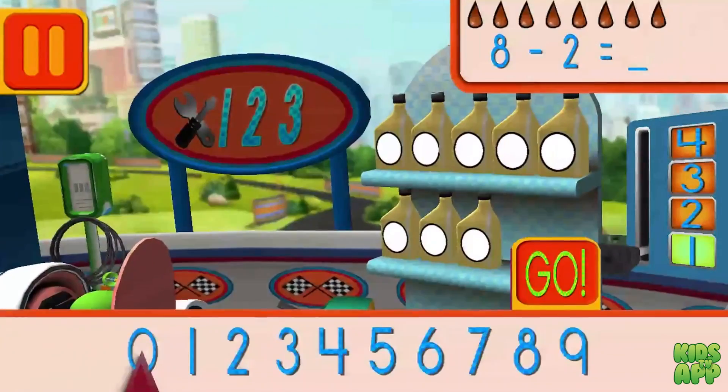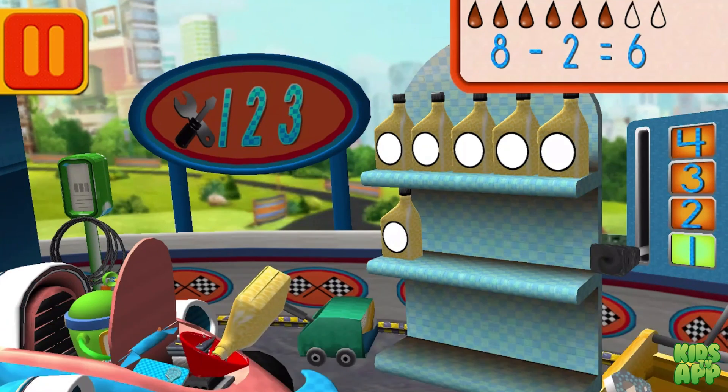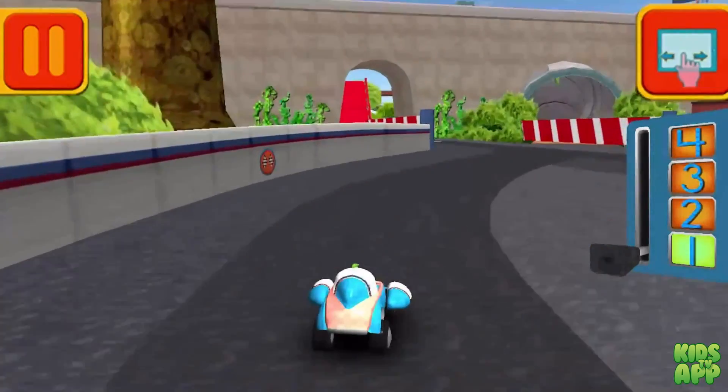We had 8 cans of oil and used 2. How many cans of oil do we have left? Drag the arrow to the total number of cans and press go. Woohoo. Great. Here we go. Back to the track.